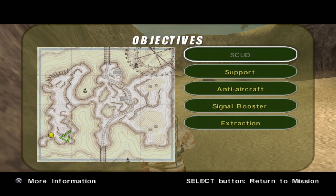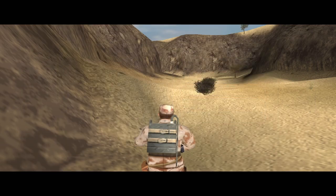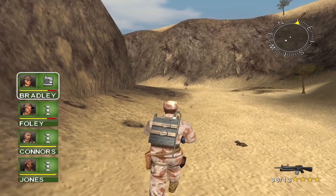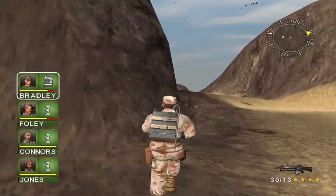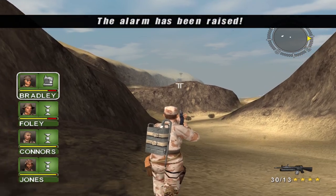Let's look at the map real quick so we know where we're going. Apparently it's not going to launch C4 to destroy all Scud launchers in the area, so that's not going to be very helpful. The alarms have been raised.